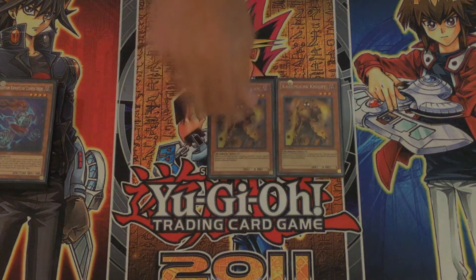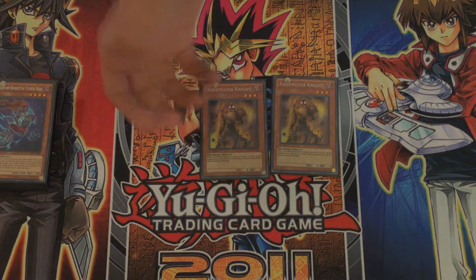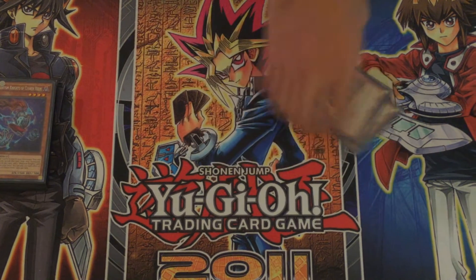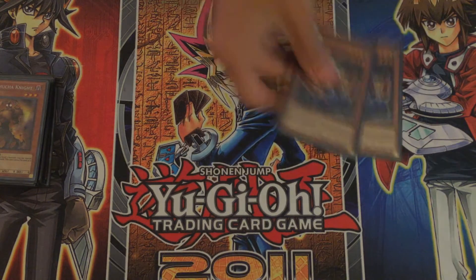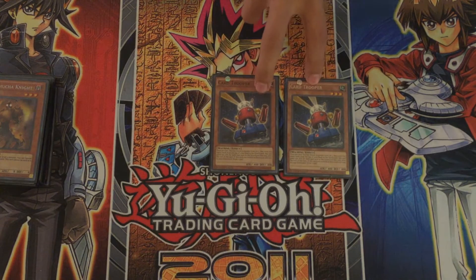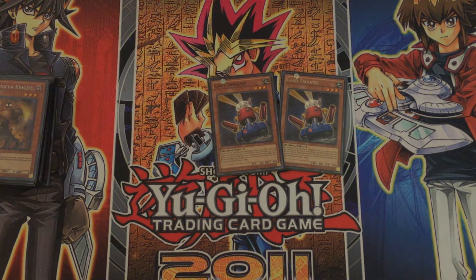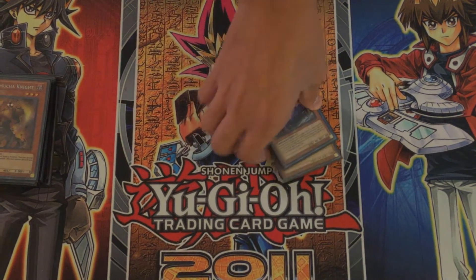Next is two Kagemucha Knights, really good for going into some easy rank 3s. Basically you just normal summon a level 3 and then you can special summon this guy from your hand. He's also a dark attribute which helps. Two Card Troopers — I originally ran Crane Cranes instead, but I decided to go with two Card Troopers because it speeds up the deck a little bit, helps you get stuff into the graveyard, and it gives you one draw if it's destroyed by battle.